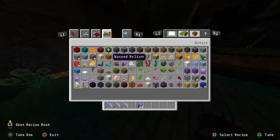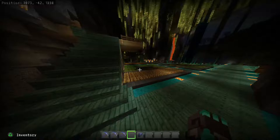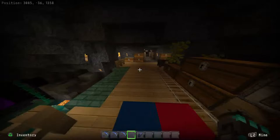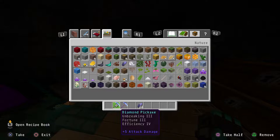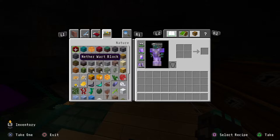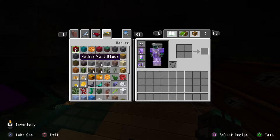Same goes for nether brick, weeping vines, and twisting vines — all Nether-only resources. If I can't go to the Nether in Skyblock, I can't build with any of those materials. And to confirm I'm not cheating anything here — I'm switching back to Survival mode, and you can see all my gear is iron, nothing is Netherite.